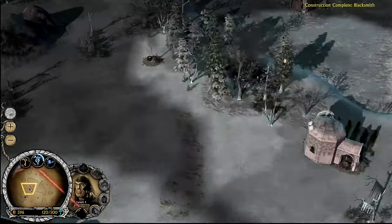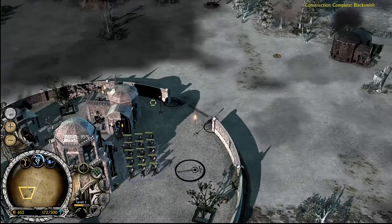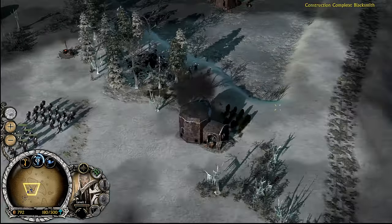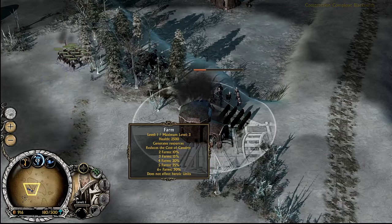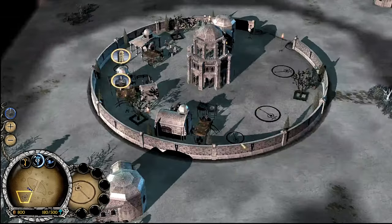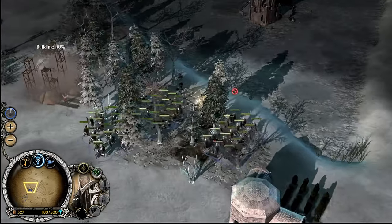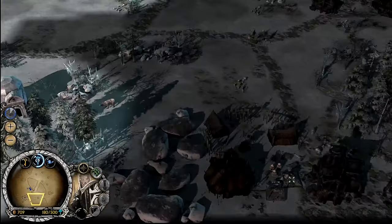We currently have six resource buildings, which means our buildings are making less. We could think about building statues in the front, if we think that would be better against Rohan, since we don't really want to be wasting those towers just shooting constantly at baby peasants.